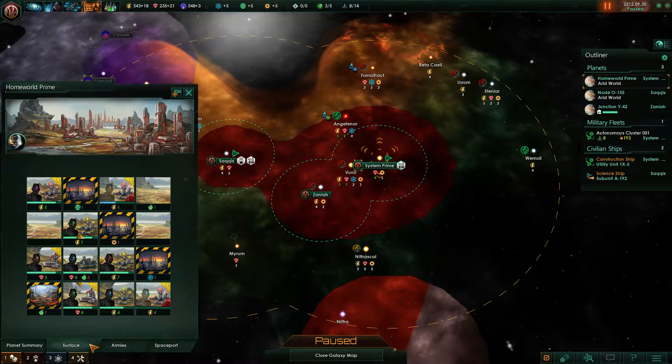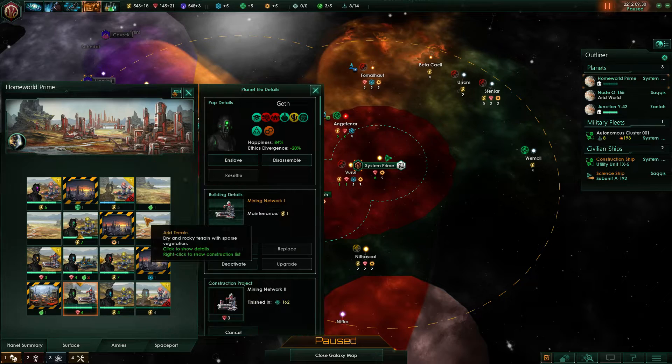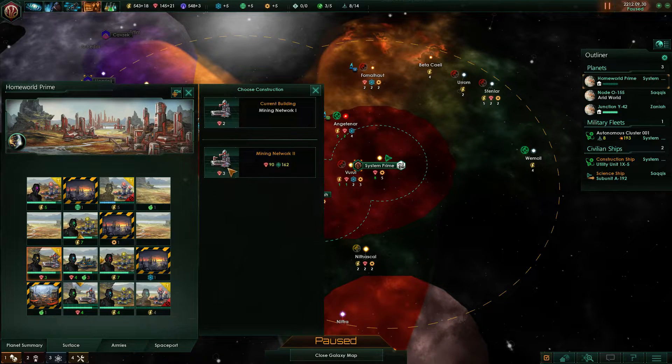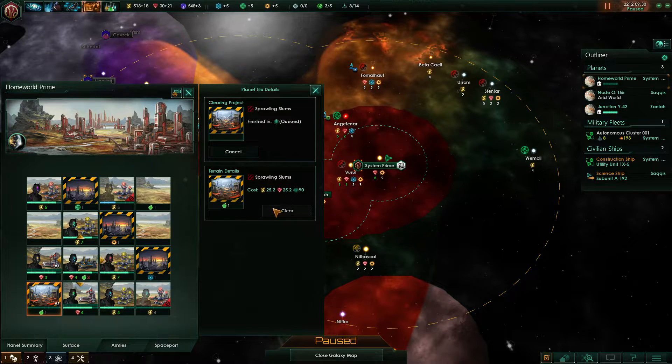It looks like we are the weak faction in the area — we don't necessarily need protection, but we need to be careful about what we're doing at least.